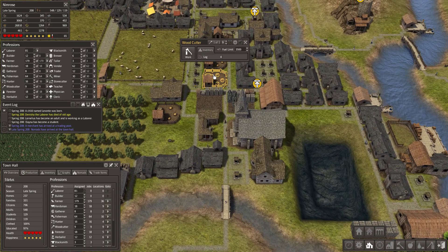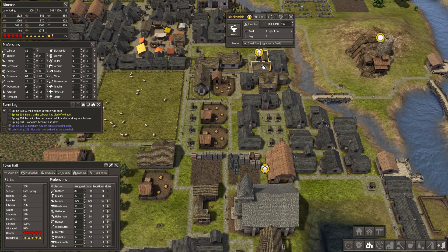All your citizens need tools, so the presence of a blacksmith is required. A blacksmith produces iron or steel tools, which require logs.